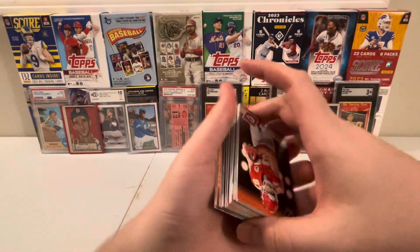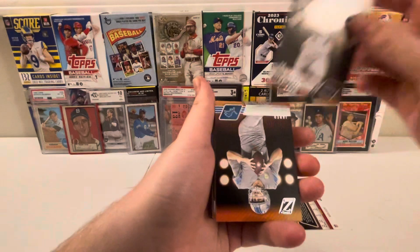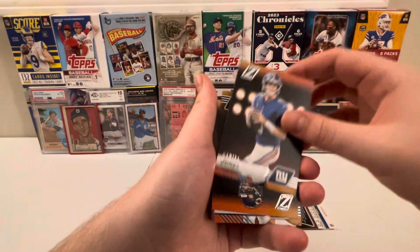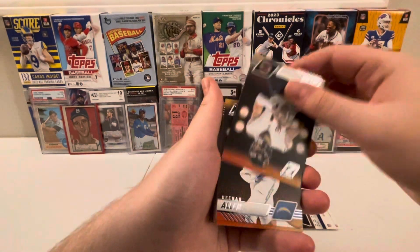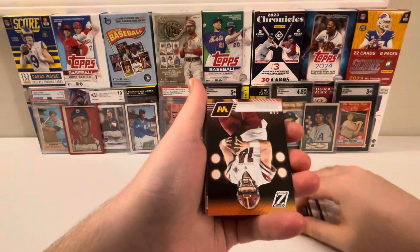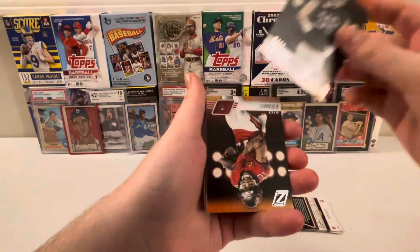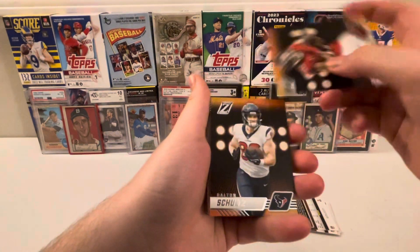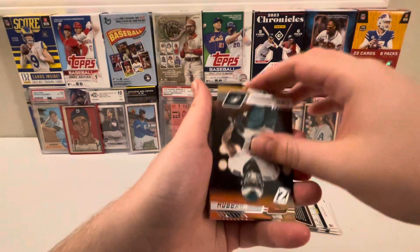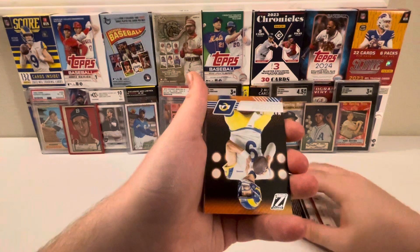All right, first up: Travis Kelce, DK Metcalf, Jared Goff, Daniel Jones, Justin Fields, Keenan Allen, Sam Howell, Max Crosby, Mike Evans, Dalton Schultz, DeAndre Swift, Sam Hubbard, Matthew Stafford.